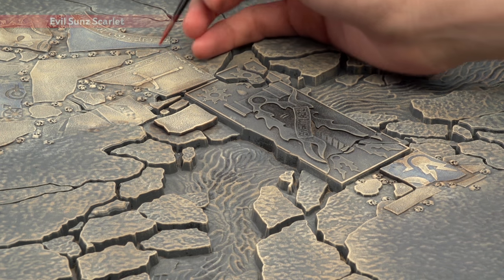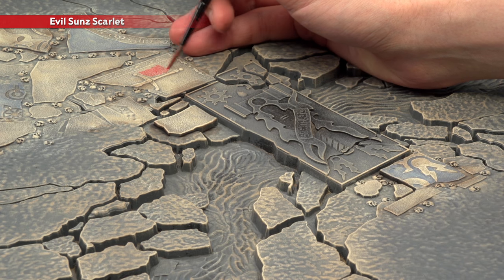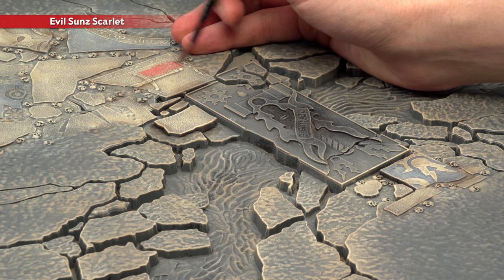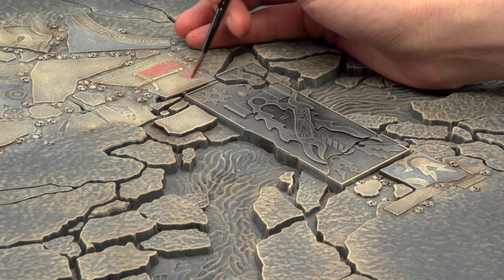Next, do exactly the same with Evil Sun Scarlet on some other slabs, applying it in just the same way - still thinned down with water. Don't go crazy doing all of them; you want to get a nice balance between the red slabs, the blue slabs, and ones still showing the bare stone.